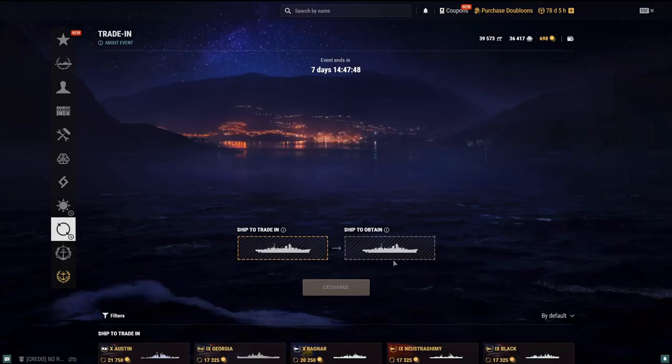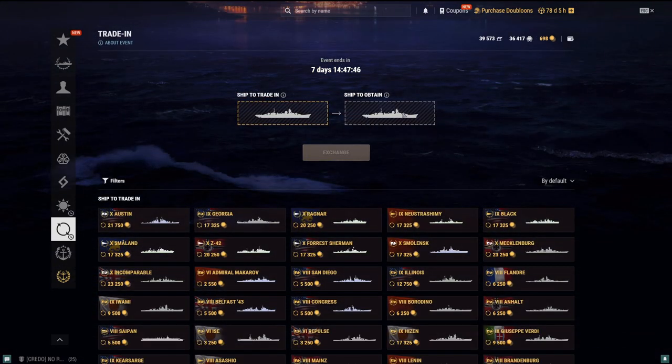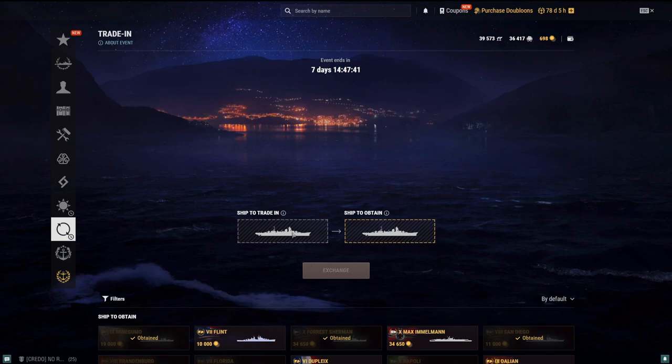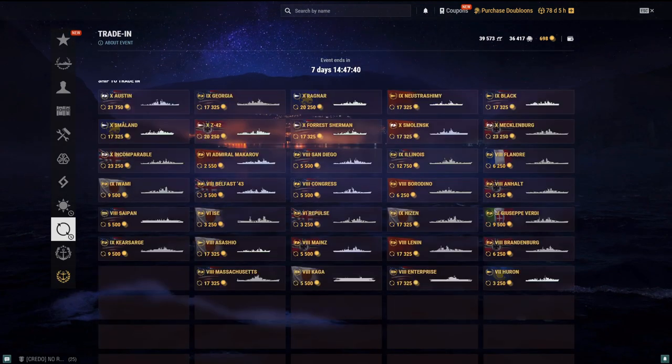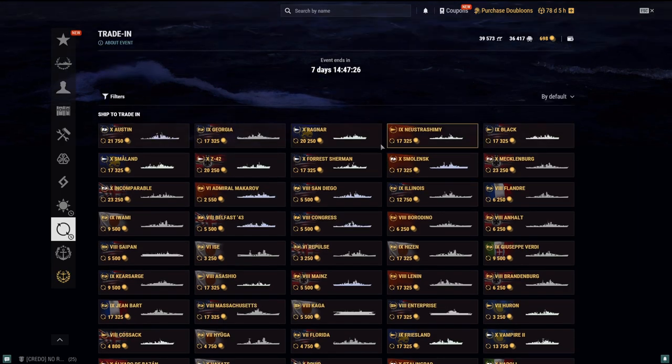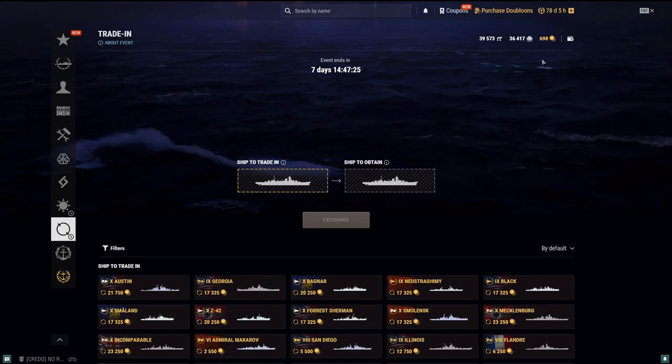Come down here - I always go by 'ship obtain' - and you click on Mini Gumo. It costs about 19,000 doubloons, and then you select a ship that matches it. But remember when you do the exchange: first of all, you're getting a lower trade-in price, and once you trade in a ship, you're not going to get that ship back anymore and you can't do anything about it.